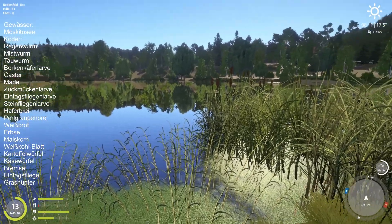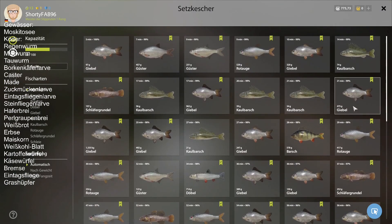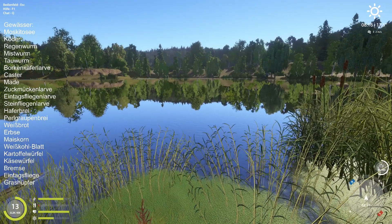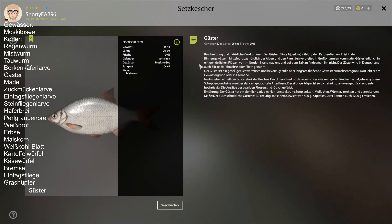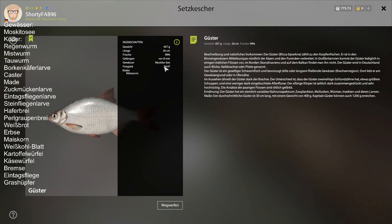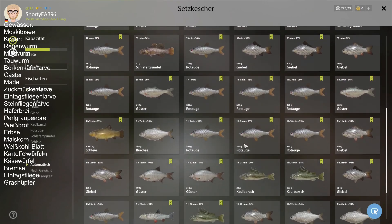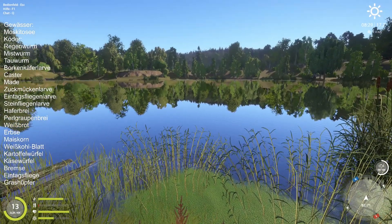Ich habe zu nah an das Schilf hingeworfen. Dann sind mir die ganzen Giebel reingegangen. Dann kleine Kahlbarsche auf die Grundrute. Dann habe ich mehr links davon geworfen, und dann ist auch gleich losgegangen mit zweimal Güster. Und die waren wirklich nah beieinander, auf Mistwurm. Das war allerdings dann schon wieder zu spät – wenn ich da die Position richtig gehabt hätte, wären hier auf jeden Fall mehr Güster reingegangen.